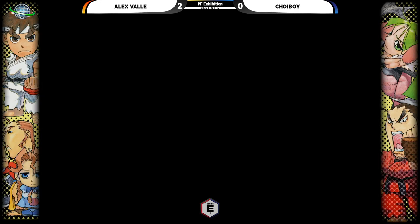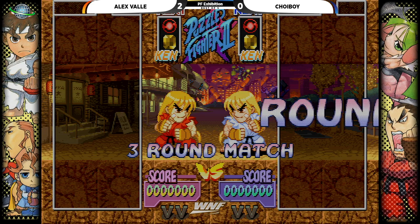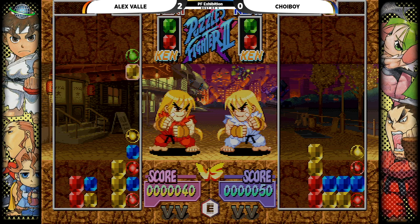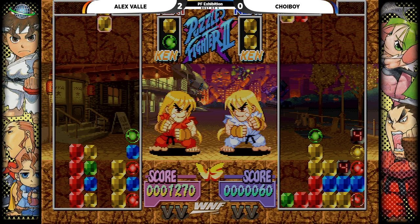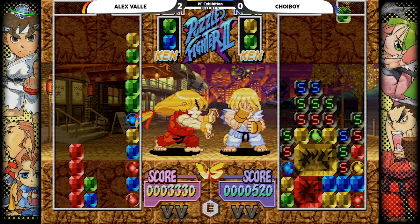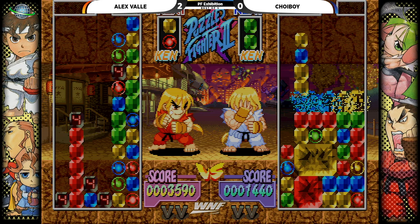Alright, here we go. This is gonna be match point for Alex Vaya if he wins this one. Hopefully Toy Boy can mix up his strategy or change it up here. Here comes Papa Vaya on the left, Toy Boy on the right. He put the yellow and the red — interesting, I guess he just wants to make sure the red is as far as possible from the red he wants to build on the left. Now we've got a nice healthy yellow in the middle, but Alex Vaya is a big advocate for not putting blocks in the middle — and yep, he cleaned it up pretty quick. If he does put stuff in the middle, it's not there for long. Toy Boy's got a lot to work with but it's kind of a mess right now — he's got to clean up.